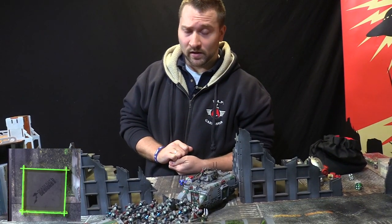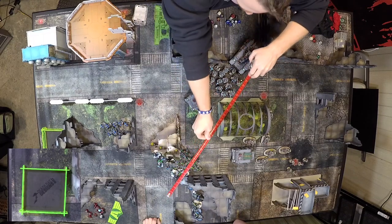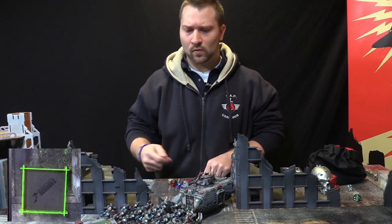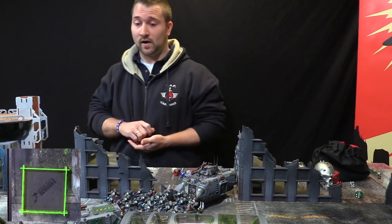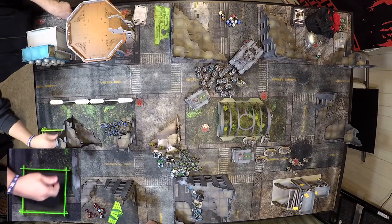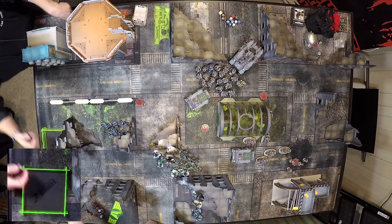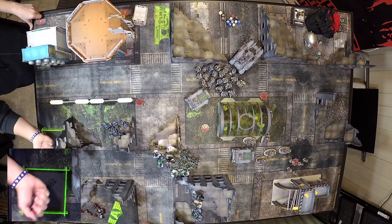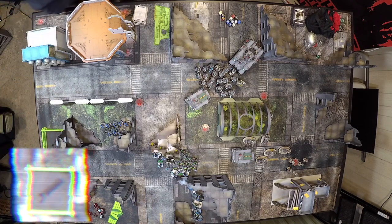To wrap up shooting, Azrael's going to fire — he's in range of 24. We'll fire one plasma into the warriors — not overcharging, it won't make a difference against Lychguard. And the Mastercraft into the Lychguard. Hitting on threes now. Plasma into warriors — it's a strength seven, five-up save, one dies. Mastercrafted Bolter — AP two damage — hit, wound on threes — nothing. Rolled three ones out of the last four rolls.